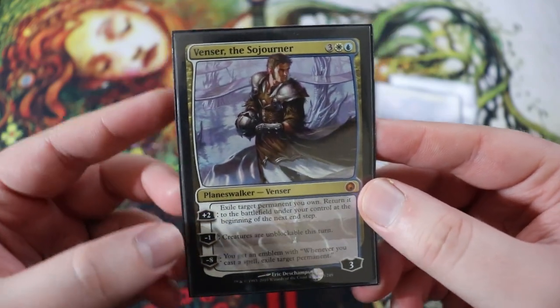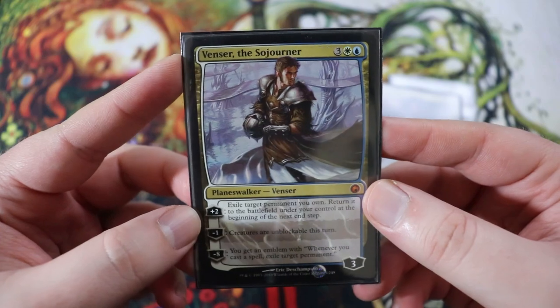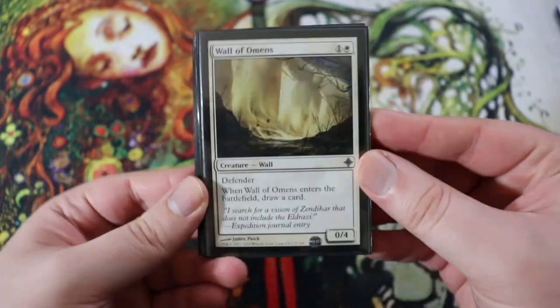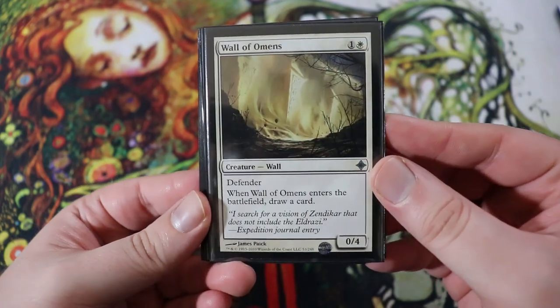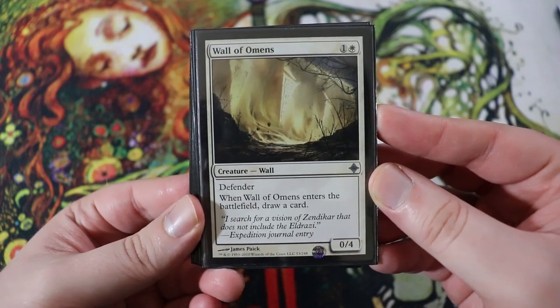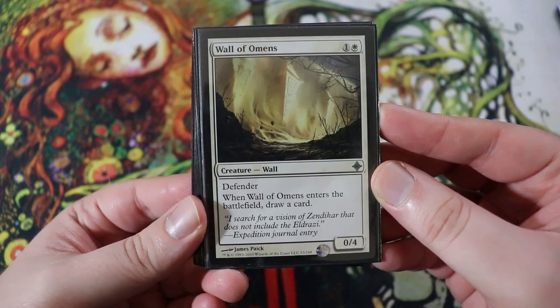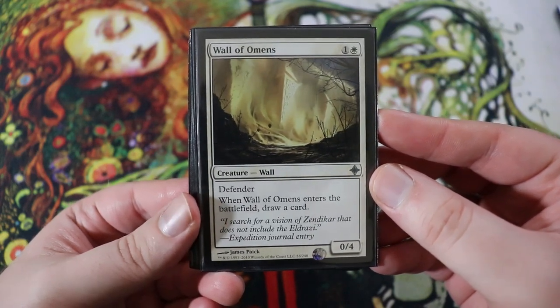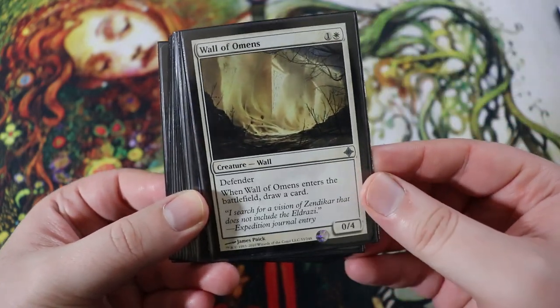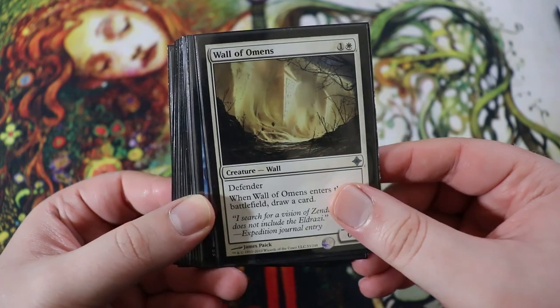Speaking of flickering things — let's talk about things that we want to flicker. This is our blink stack: cards that we want to flicker. Wall of Omens is a 0-4 creature wall for one of any and a white with defender. When it enters the battlefield, draw a card. It's efficient, gums up the board, blocks for days and replaces itself.